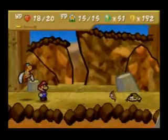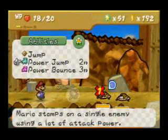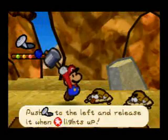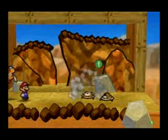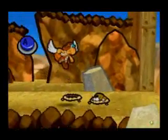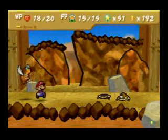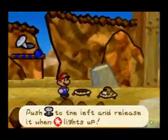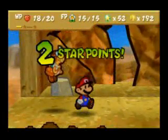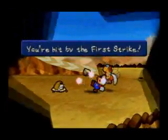Wait, what? Okay, good — I did dizzy attack him. Basically, once you have the hammer upgrade and not the jump upgrade, it's kinda pointless to use the jump unless you have to. Cannot get the action command right. Two damage! Even when the action command fails, it does two damage for the hammer.